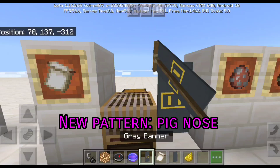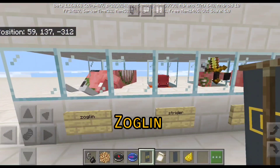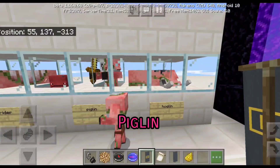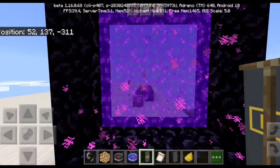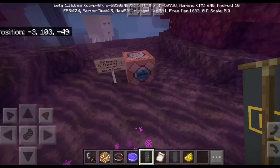All these new spawn eggs and all these new mobs: Zoglin, Strider, Piglin, and Hoglin. Let's go to the new biomes and all the stuff.